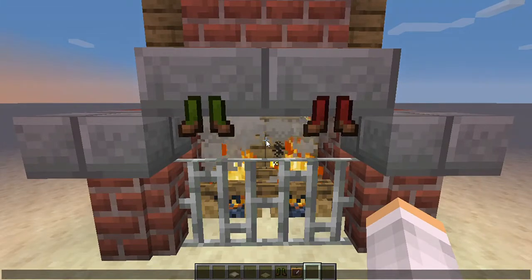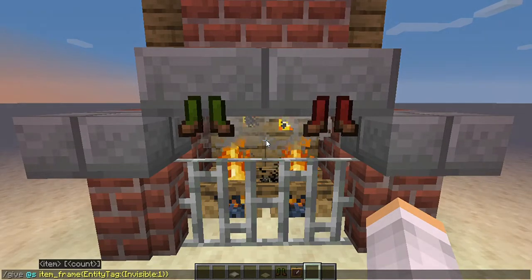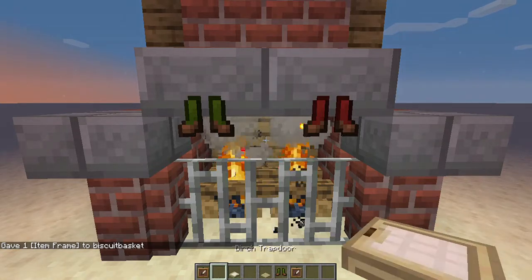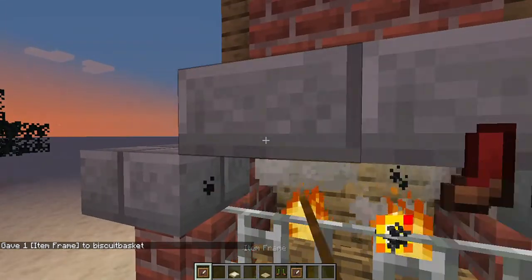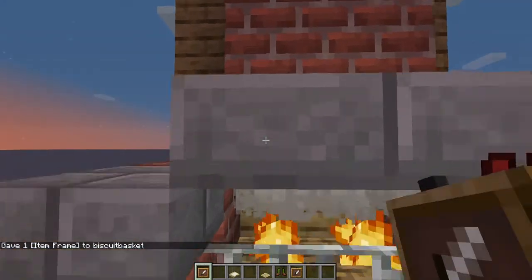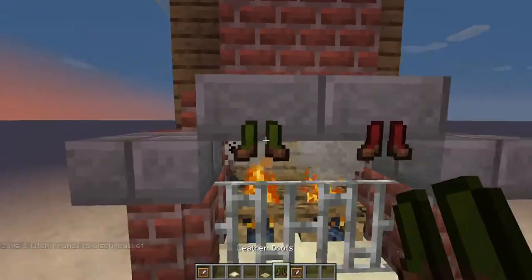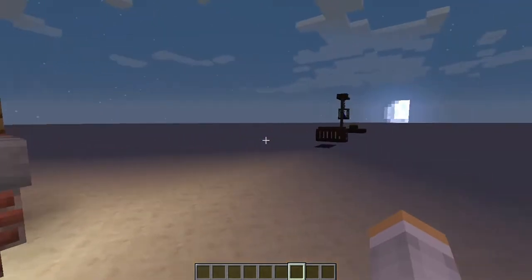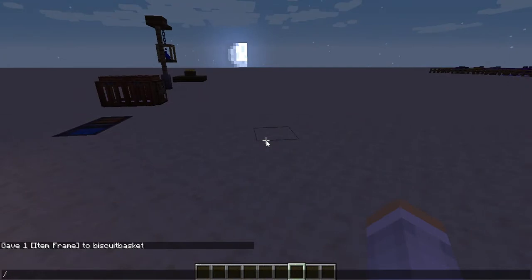So it's an invisible item frame, but it's not really showing right now. You just type in this command — I'll put it in the description so you can copy and paste it — press Enter, and then you get this item frame. Tap it and you can't see it, and then you just place your thing on it. It looks like it's floating in mid-air. It's really cool.